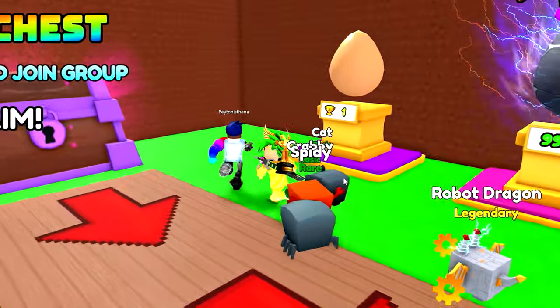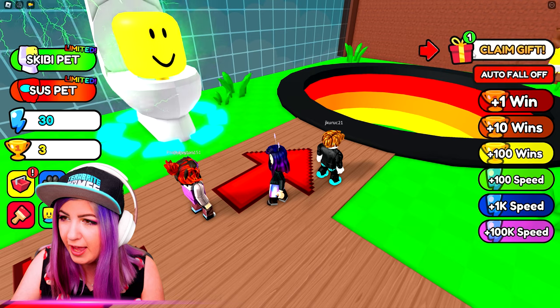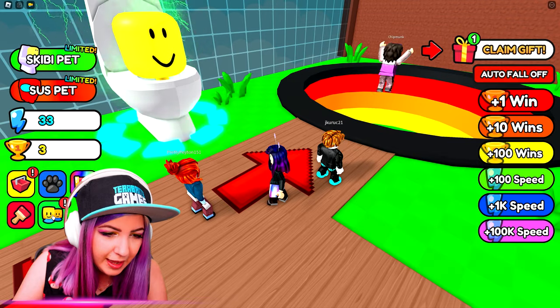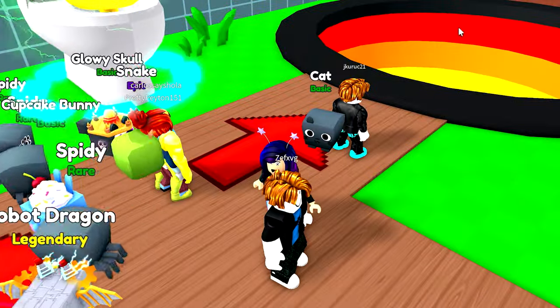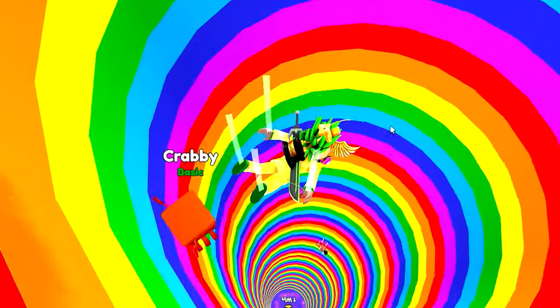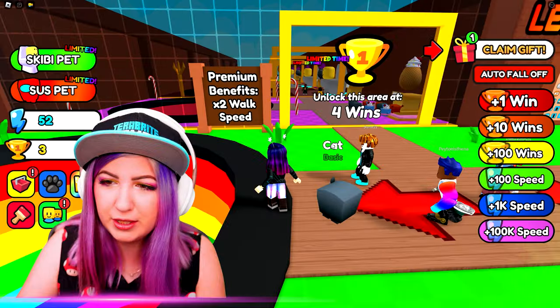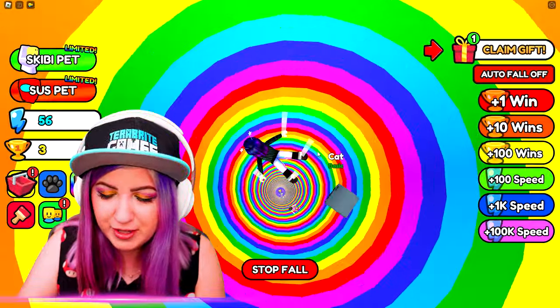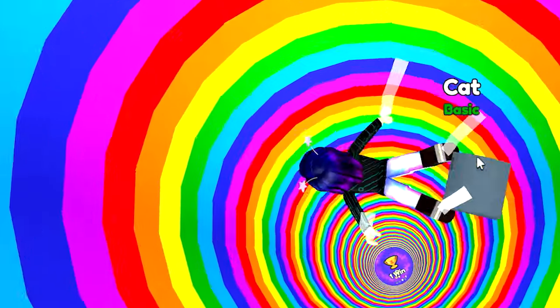I liked how when I got the pet, it was dark and then it went up. I gotta equip my pet. How do I do it? Oh, the little pet symbol. Equip. I feel bad that I'm forcing this pet to fall down a hole. Come on, little kitty. We're just gonna jump down here and fall so we can get three more wins and move on to the next area to find new droppers.